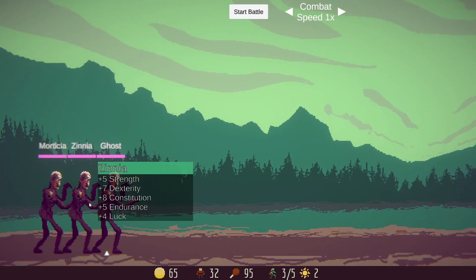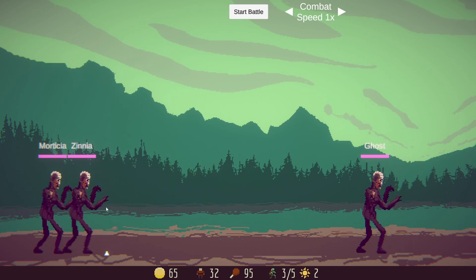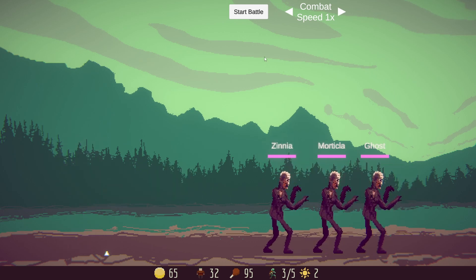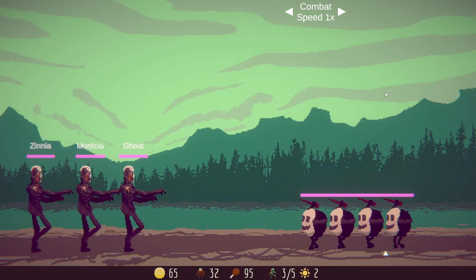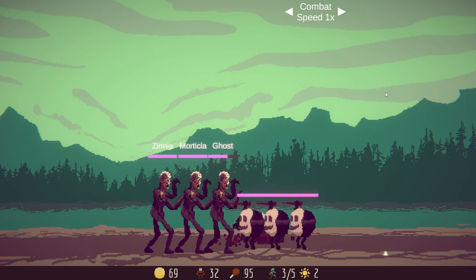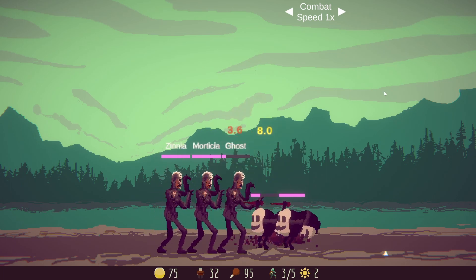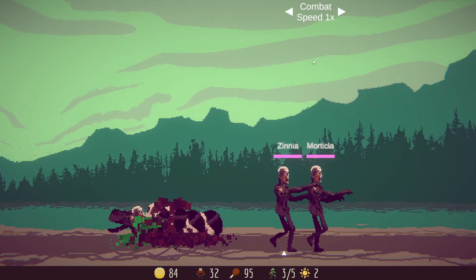Going into the battle phase, we have four little demons to attack and we have three defenders — hopefully this will be enough. We'll go ahead and move this guy forward and sort the order as we desire. Later on in the game, we'll eventually have armor and weapons, which will change the attack. But as you see in this demo, it's mostly just a group-on-group slugfest until one side dies. And thankfully this time it was the enemy — hooray!